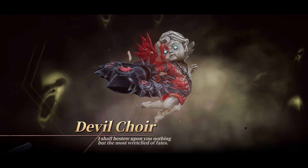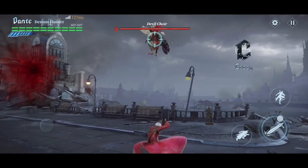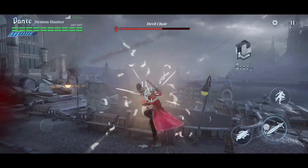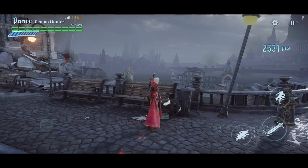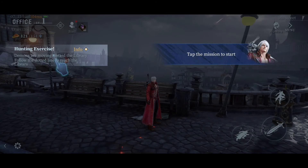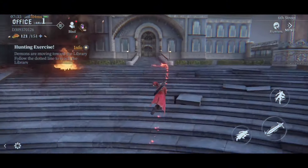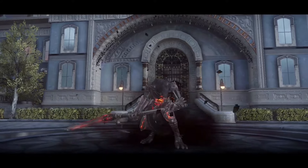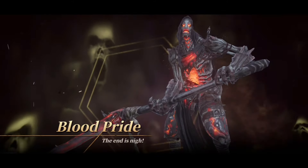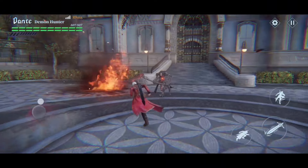More cutscene. Devil choir. Okay, I see you, brother. Alright, we'll fight you in the air, brother. Brought him down to the ground, and we win. Pretty solid, guys. Alright, follow the dotted line to reach the library. This is pretty solid so far, my friends. Blood pride. The end is nigh. Man, this is what's up — this ain't bad at all.